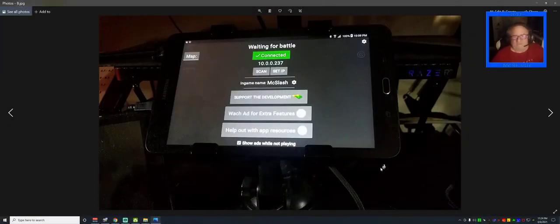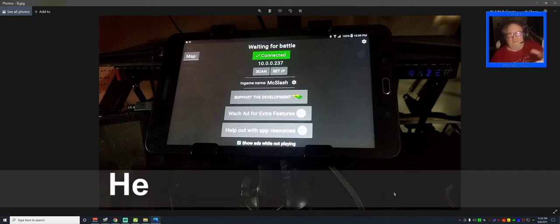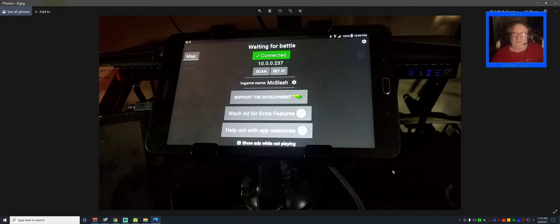Here's what it'll look like — you can see I've got my Tab E here, and I even bought it a nice little stand, spent about 20 bucks on a suction cup stand that sits right in front of my display. When War Thunder is opening on your main computer display, this will say 'Disconnected.'